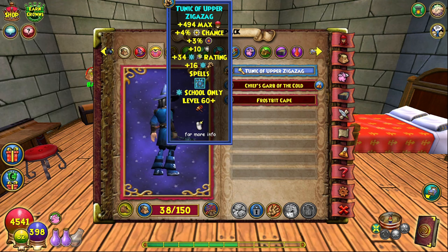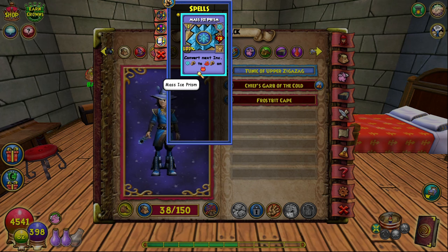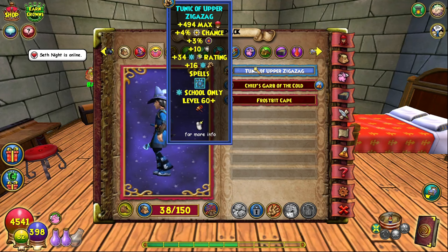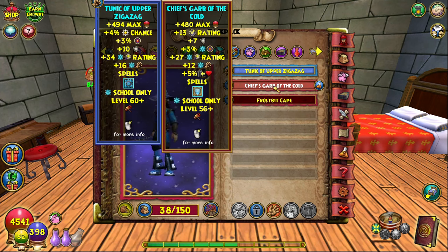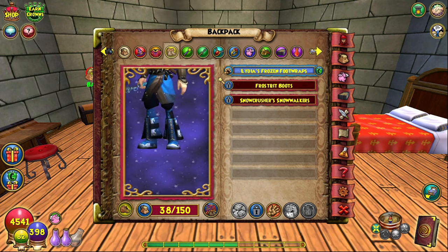Next is the robe — the Tunic of Upper Zigzag, dropped from Amit the Devourer in the House of Scales dungeon in the Zigzag part of Krokotopia, which you unlock at level 60. This is just the best robe: you get power pip, accuracy, resist, crit, damage, and you even get a Mass Ice Prism card, which is really good since you can't really train that until around level 70. The drop rate is really low, but if you can't pull this one, the Frostbit Cape or the Waterworks robe, as well as the Winter Test crafted robe, can work just as well.